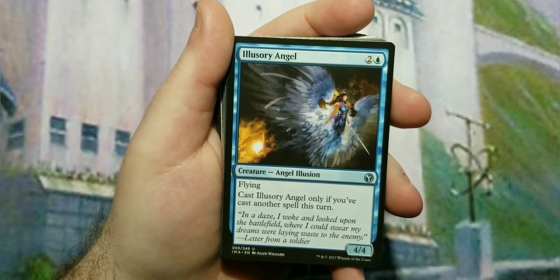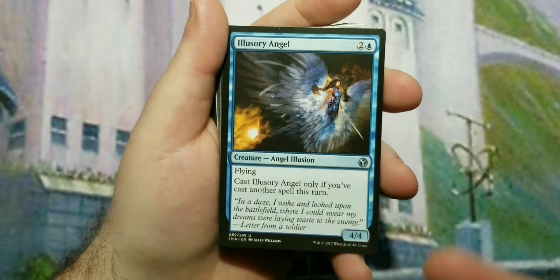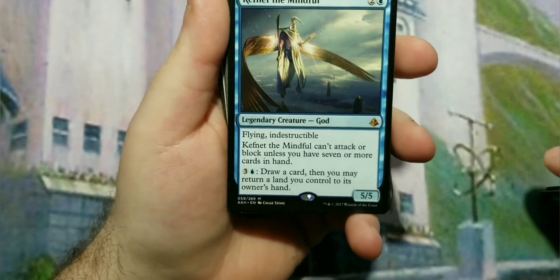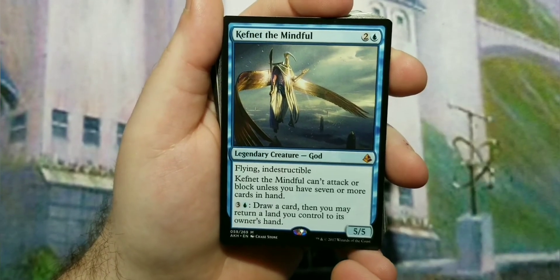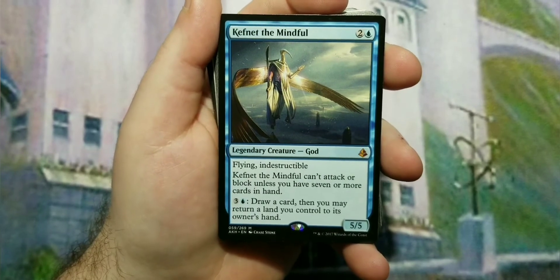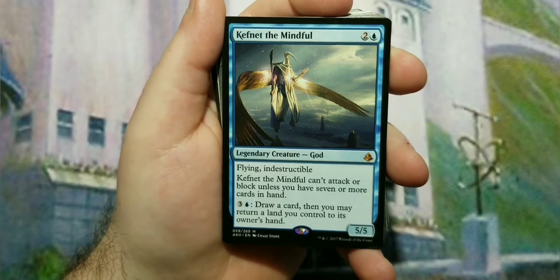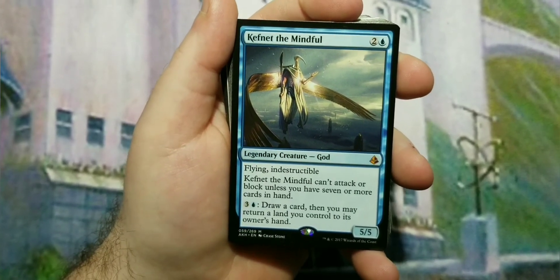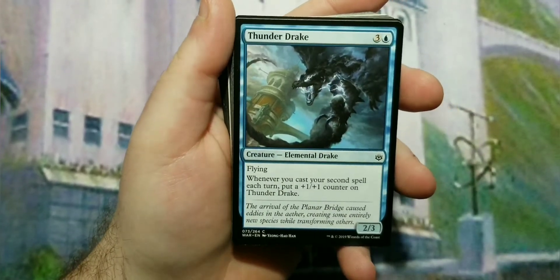The next three-drop is Illusory Angel, a four-four flyer that can only be cast if you've cast another spell this turn — the plan is to cast something cheap first, hopefully a draw spell. The first rare or mythic rare slot is Kefnet the Mindful, also a three-drop: a five-five flying indestructible that can't attack or block unless you have several cards in hand. He also has the ability to draw a card and return a land to your hand to get back up to seven cards.